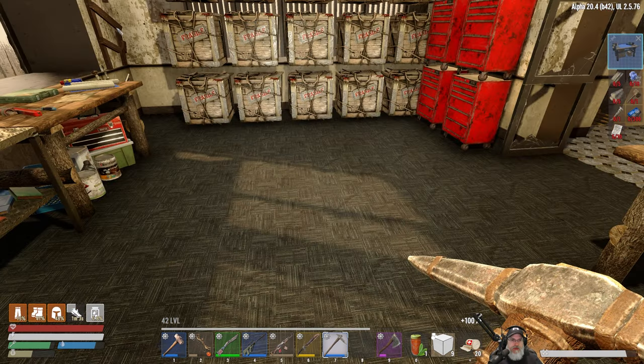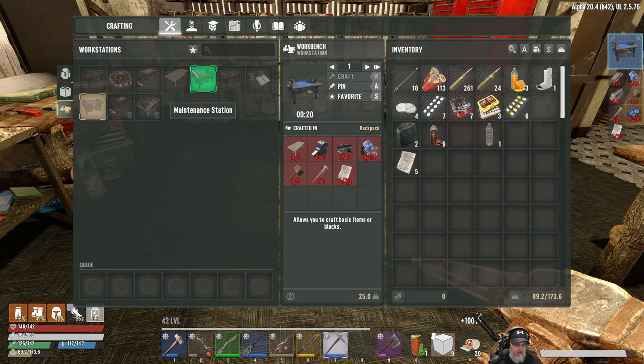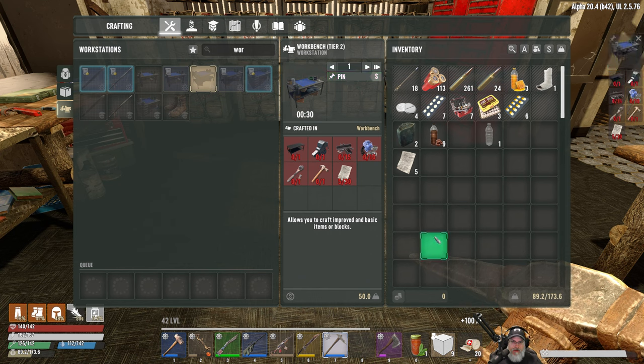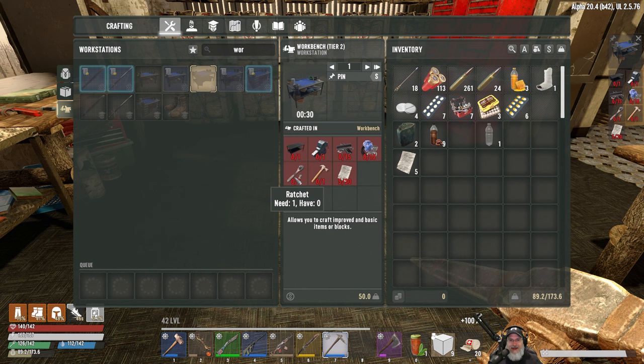Let's read this. And now we should be able to read the tier two schematic. That's what it was! Whew - there was a little worry there for a second. Now what do we need to make a tier two workbench? We know how. Oh fuck - we need another freaking ratchet.